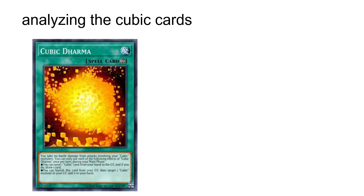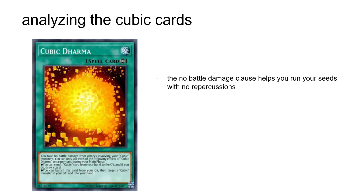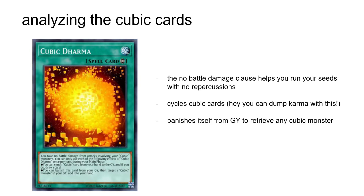Next up is another continuous spell: Cubic Dharma. As a continuous spell, it makes sure you take no battle damage from battles involving your Cubic Monsters, and also allows you to discard a Cubic card to draw one card per turn, which is neat. It also has a once-per-turn graveyard effect, banishing itself to retrieve any Cubic Monster in your graveyard. It's another great card — a way to potentially dump Karma stuck in your hand, and pretty great for recovering your one copy of Crimson Nova should it get dealt with. All in all, it's another fantastic three-off.